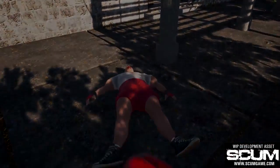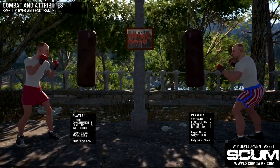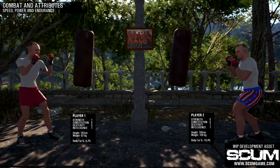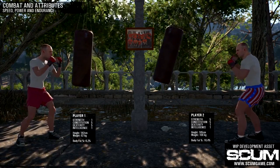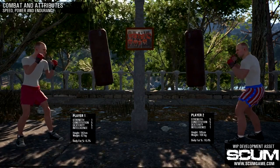Along with the skill level, the character's attributes will also influence the outcome of the fight. Strength, constitution, and dexterity are attributes that the player chooses during the character creation process. But once the game starts, these parameters will gradually change depending on the character's diet, metabolism level, and actions players take.